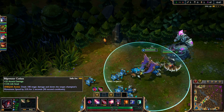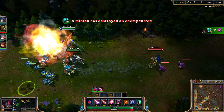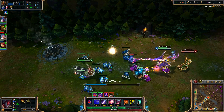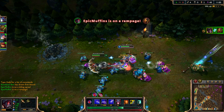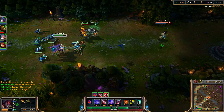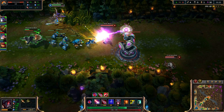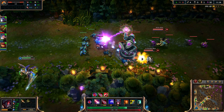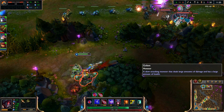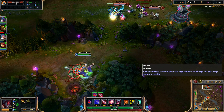His base attack speed is pretty fast. He already has 1.23 — oh wait, I have 20-22% attack speed from runes, that's why. Attack speed runes are pretty good with this guy. Right now I'm using seven damage quintessences, 20% attack speed from glyphs, and magic resist quintessences as well.